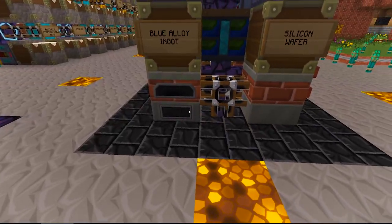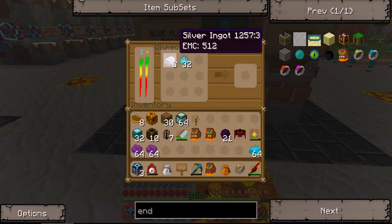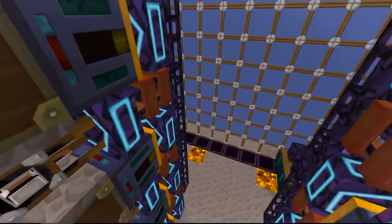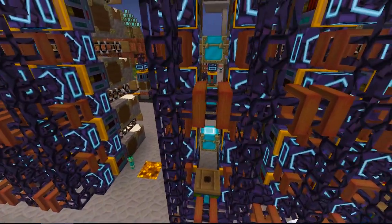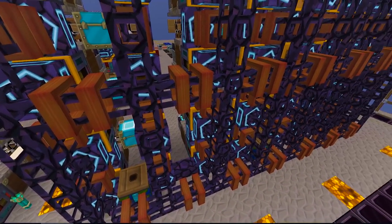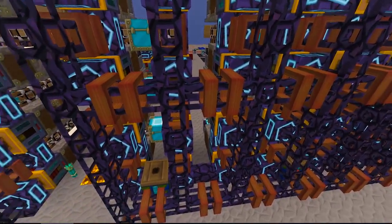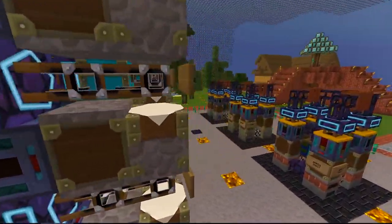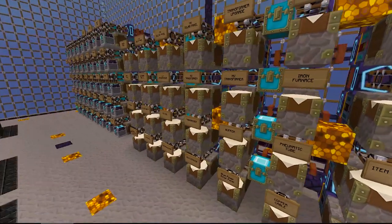I've also got these set up on this side as well — over here we have iron furnaces, rotary macerators, alloy furnaces, just a bunch of different things. And this entire network is connected underground. So what would happen if I pulled out one of these blue alloy ingots here? Then immediately it's going to start sucking in the ingredients needed to make more of those.